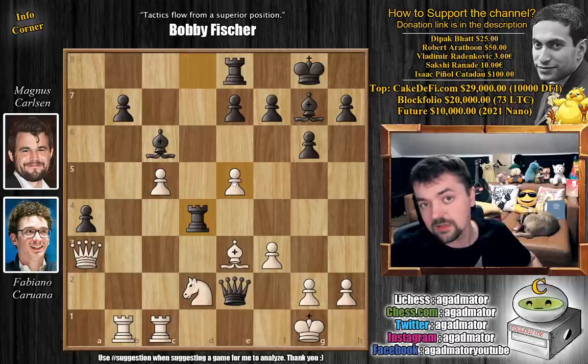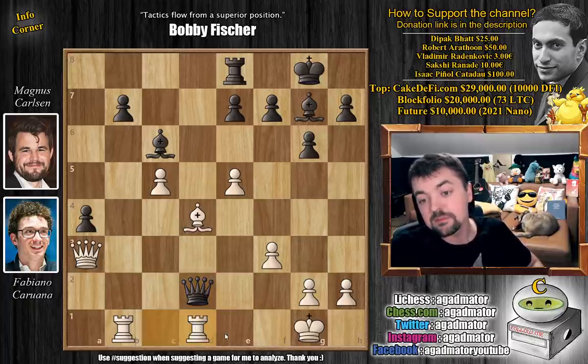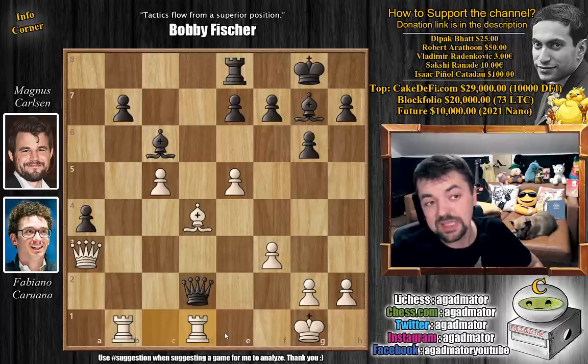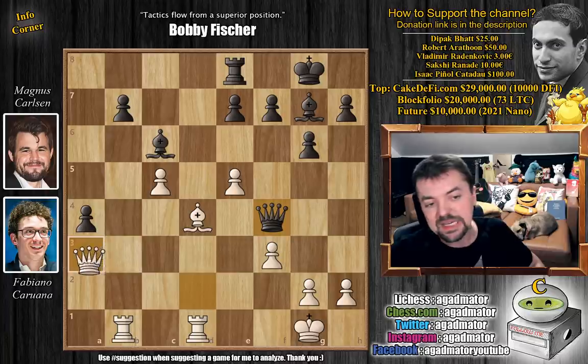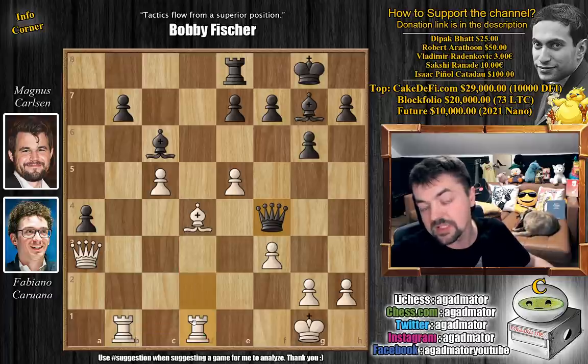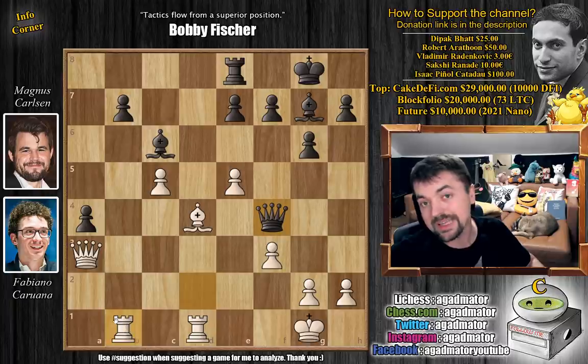Once Magnus played rook captures on d4, the entire Twitter went crazy — it was really wild. Bishop captures on d4 — there isn't anything better — queen captures on d2, and now rook to d1. The clock: 15 minutes for Fabi, 21 minutes for Magnus, and we're only at move 28 with 12 more moves needed for time control. So queen to f4, and now Fabi plays queen to b4. The engine just gives rook to d3 and rook to d1 — there isn't much you can do, as black controls the queenside pawns with the light-square bishop.